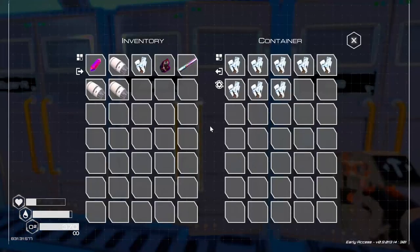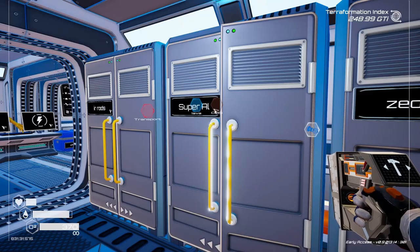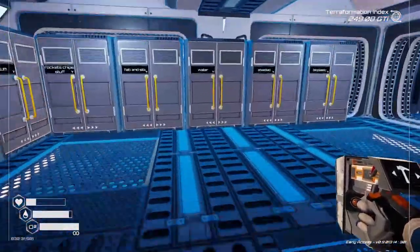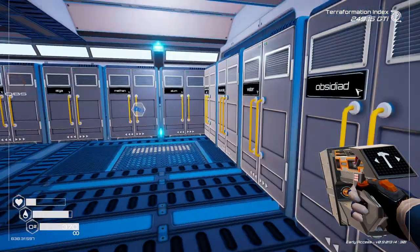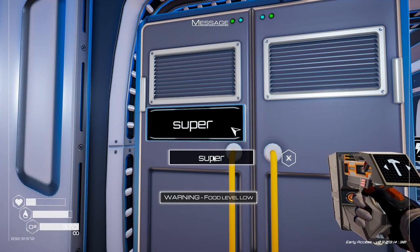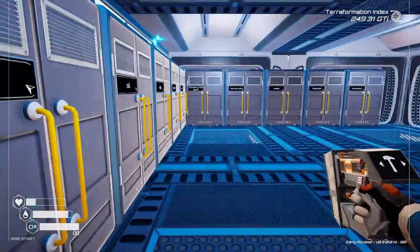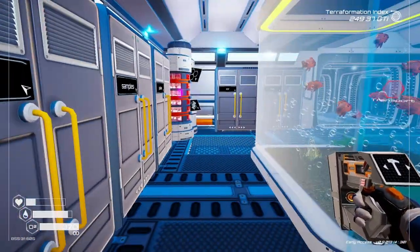Let's see — plasma crystals and obsidian. Bioplastics. Oh, I need super alloy — another super alloy one, which I can put here. And the rockets — Red Glare, that goes in over... wait a minute, I thought it was in this corner.